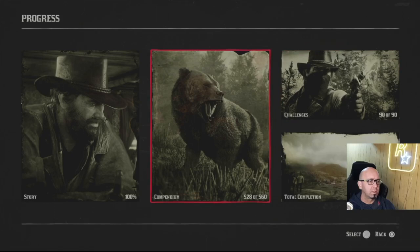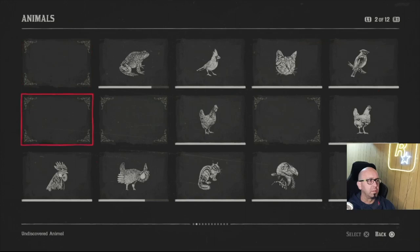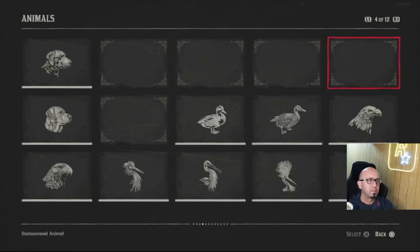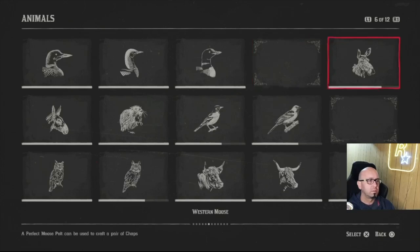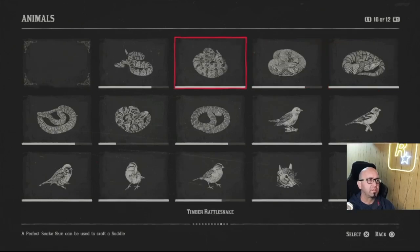Compendium — animals is the biggest deal. I've got 28 that I haven't found yet. I don't even know what some of these are — a bunch of dogs I guess. I've seen a video of somebody that found a poodle in Saint Denis; I have not seen that yet. There are five dogs I haven't seen. There's something between the fox and the goat I don't know — a loon and a moose. Look at all the snakes.